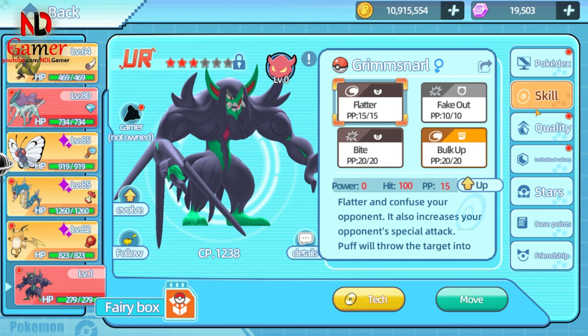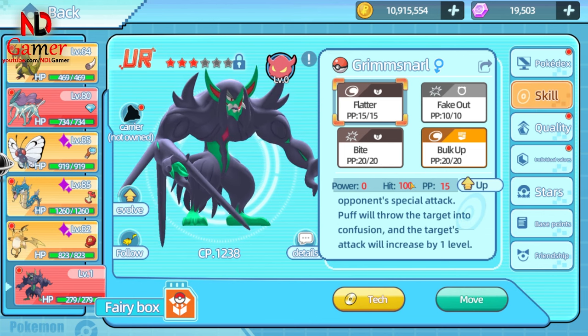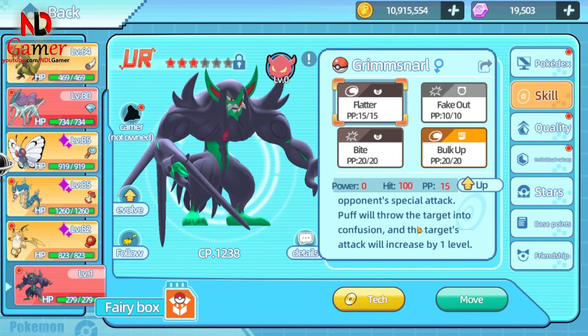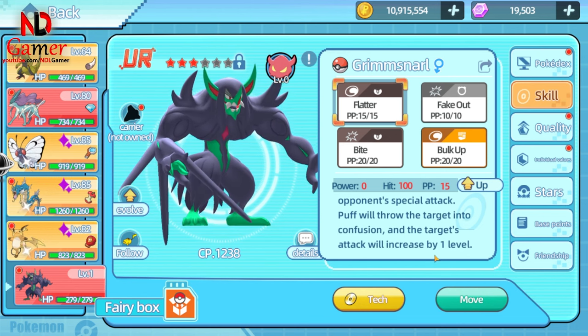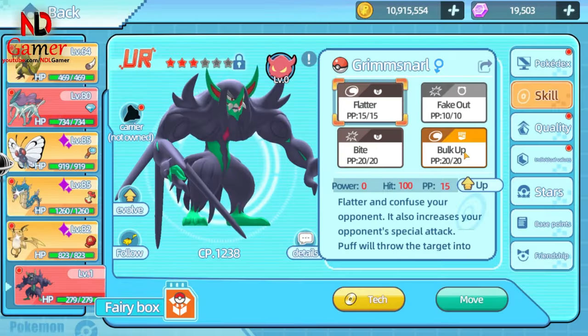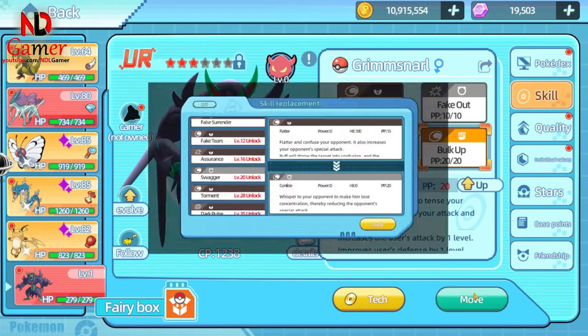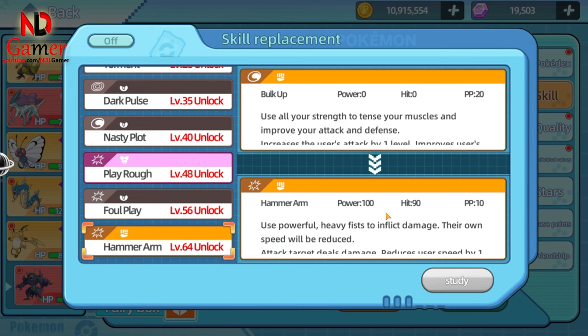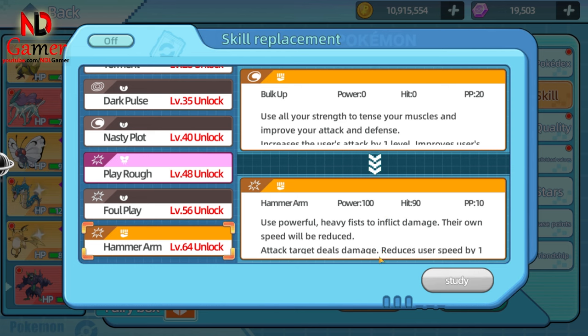Now for the skills. You can use Flatter, which confuses the opponent and makes them lose focus, but it increases their special attack, so only use it against Pokémon that don't rely on special attack moves, like Gyarados. You can also use Bulk Up, which boosts its attack and defense. For offensive skills, you can use Hammer Arm, but it will lower your own speed. Since this Pokémon already has low speed, it's not that important, as long as it deals high damage.